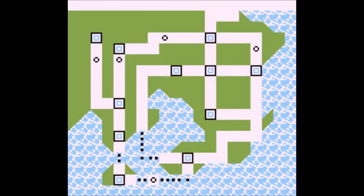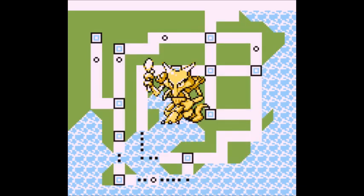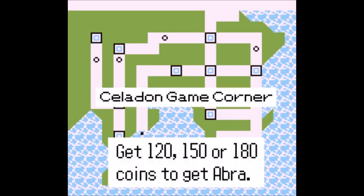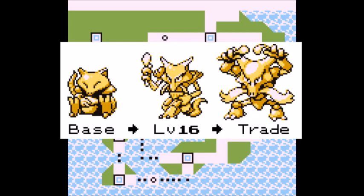Next on the list is a psychic glass cannon, Kadabra. Kadabra is very useful because it has high speed and special. It's also great because it's a psychic type — the single best type in Kanto, both offensively and defensively. To get Kadabra, first obtain the coin case from a building near Celadon Gym, then go to the game corner and get enough coins to get Abra. Train Abra to level 16 to evolve into Kadabra, and keep it as Kadabra since it won't become Alakazam without a trade.